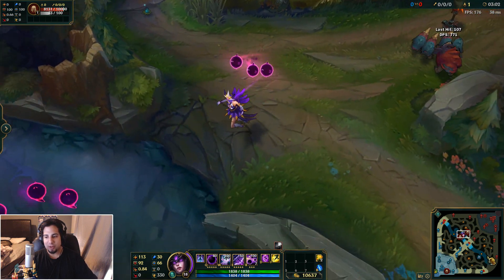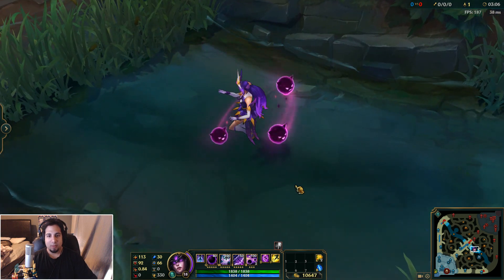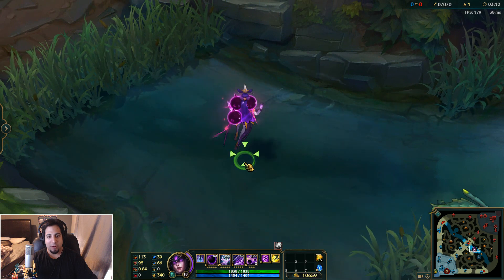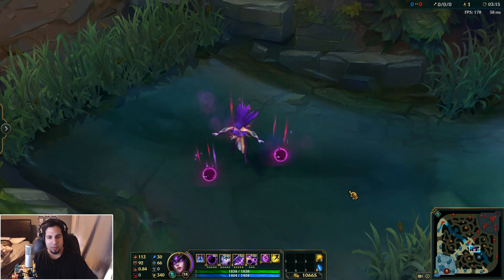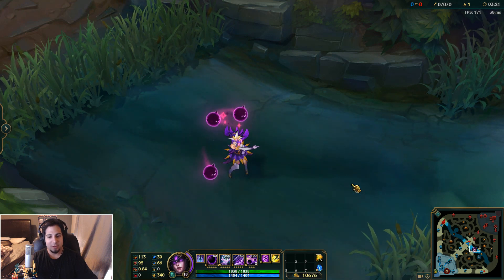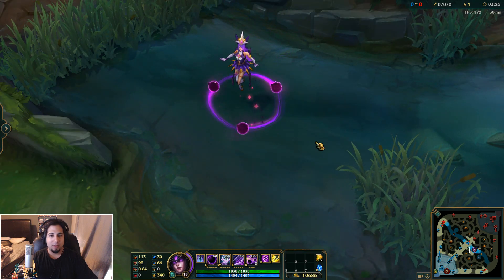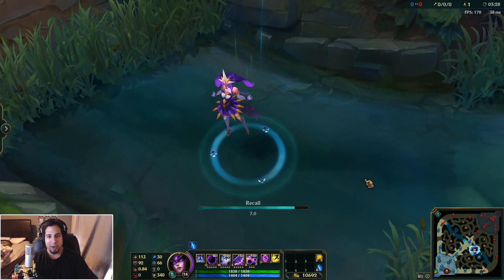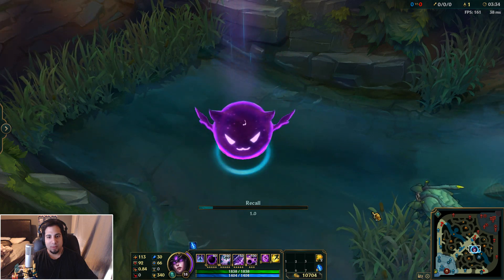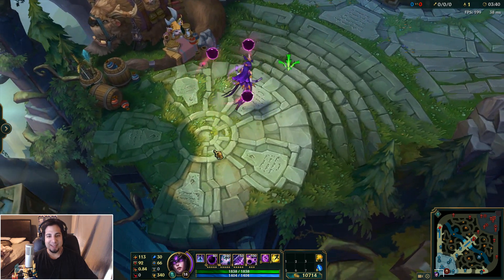So let's look at the emotes very quickly. Let's teleport over here — control one. Wow, I've never actually seen her emotes. Control two — I believe that's her taunt. Here's her dance. Here's her laugh and it's always good to see the recall. Wait, what the hell — she turns into one of her ball things! Insane.